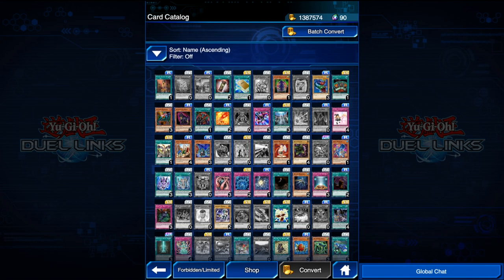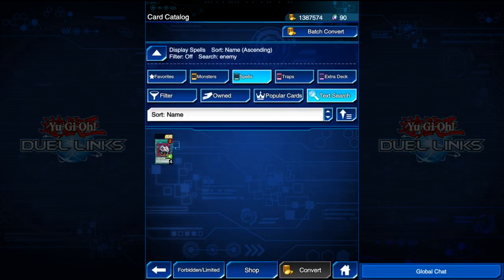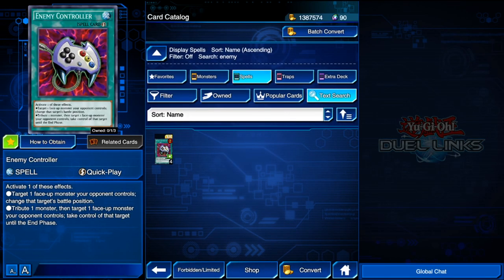The last few episodes, most of the cards I recommended were really hard to get — usually URs. Nobody really complained about that. But today I'm going to be trying to give you guys some more cards that are easier to obtain. The first card we're going to be talking about is Enemy Controller.